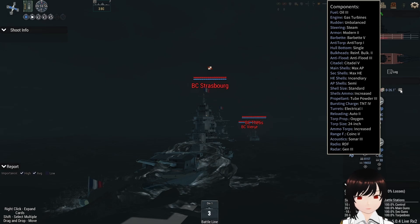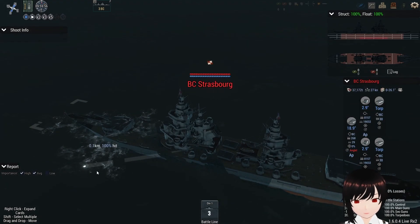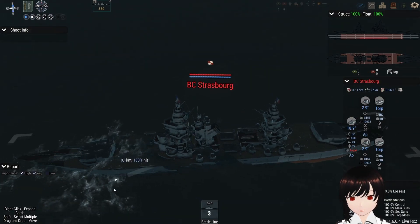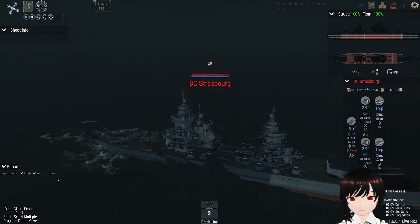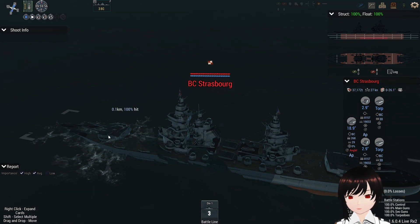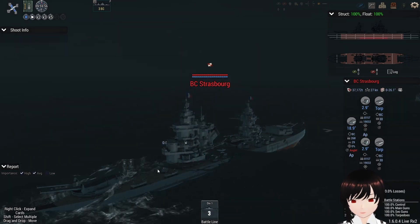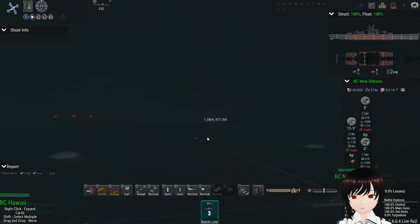Max AP for the armor piercing shells for the main guns and max HE for the secondary guns. These are probably immovable boats, which is why the gun turret is so far forward. There are also secondary gun turrets in front of the main tower — yeah, this is just welcome to fire and torpedoes.